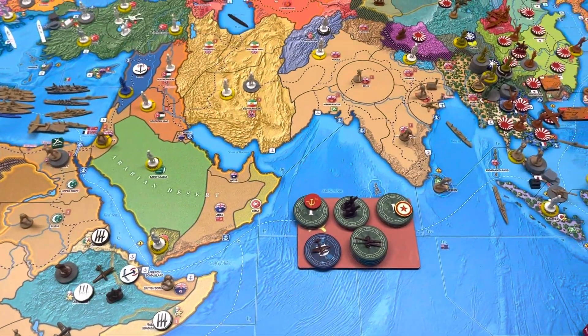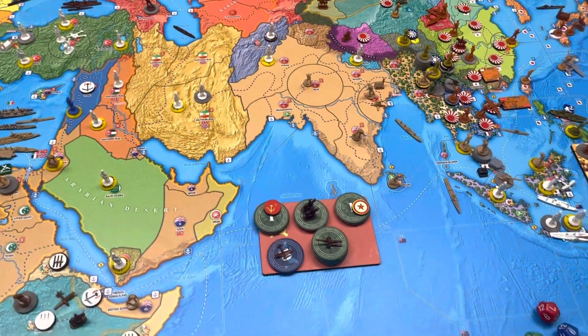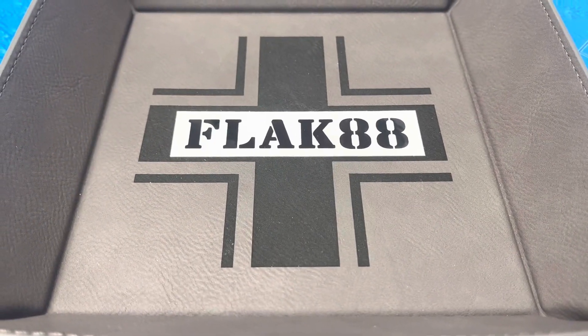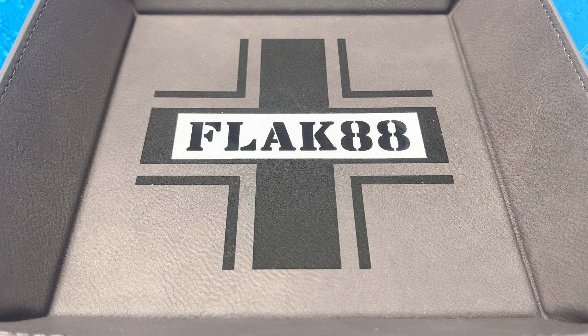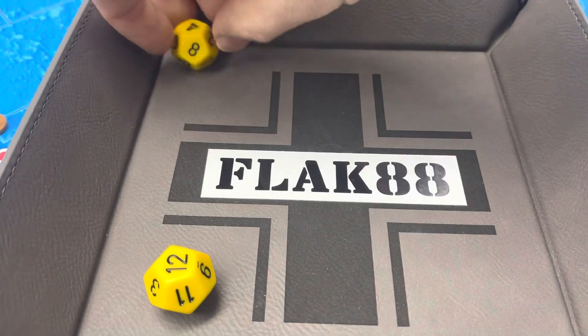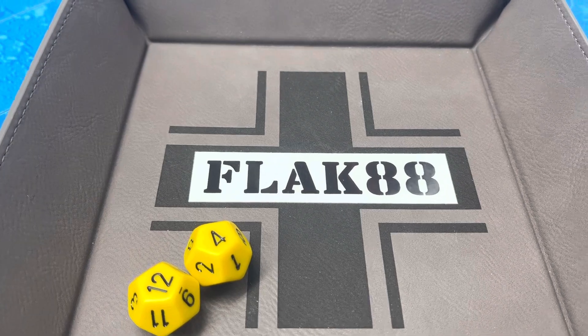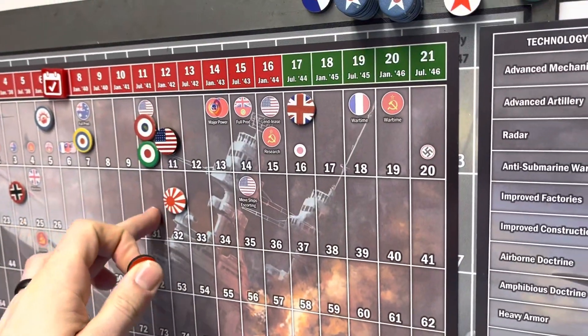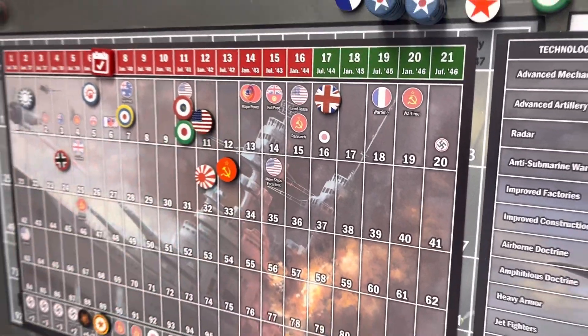Starting off with some income rolls — income increases. The gracious Japanese or gracious Germans give us an opportunity to roll another d12 for the alignment of Romania. I get one d12 for the year of July 1939, and one for Romania. I got a 12 and a four — that is pretty good. I'll go ahead and change that right now, so that's 16. Math is hard, so if that's wrong let us know.